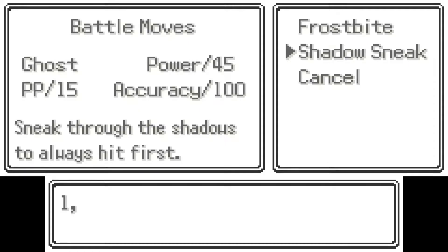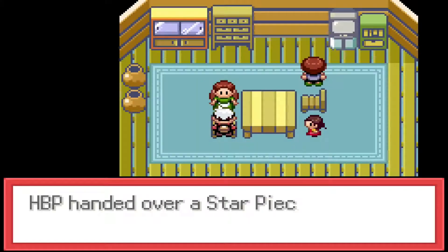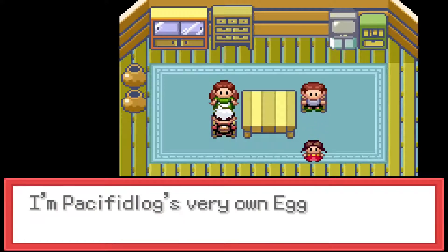We're going to drop Iron Tail. The reason I'm not dropping Fang Barrage is because I'm going to replace Fang Barrage with Earthquake, but we haven't seen Fang Barrage, so I want to go show that off real quick, because we've never seen it.